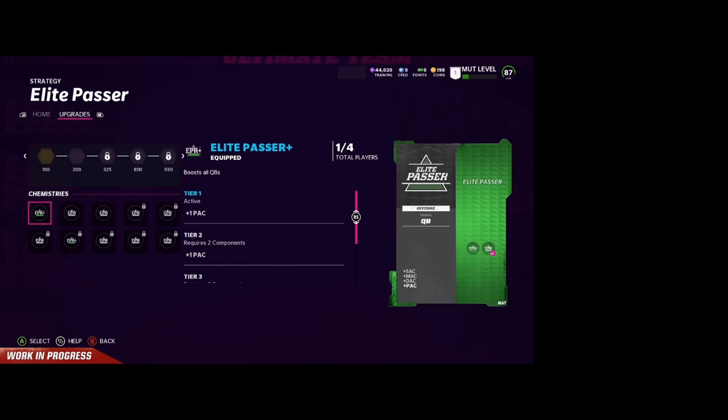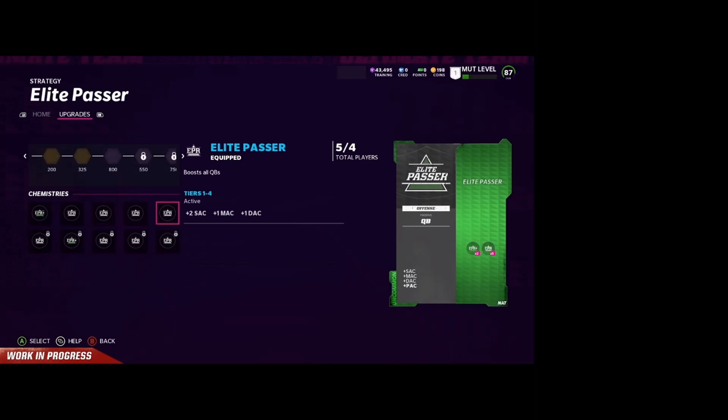As you can see here, all these strategy cards do is add stats to your team. One plus play action pass tier two, throw deep, throw short, throw medium, scroll out of pocket, medium accuracy, deep accuracy. That's what strategy items are going to affect.